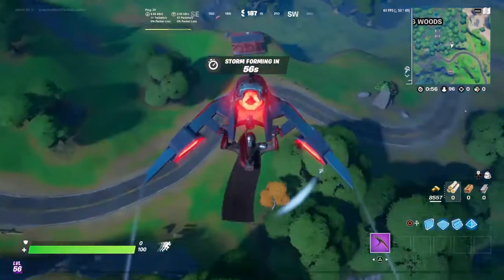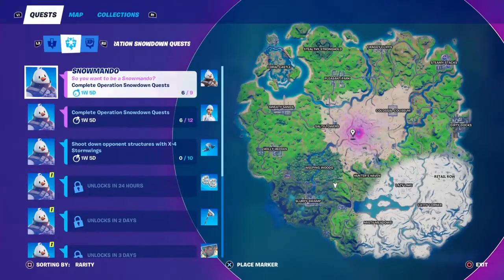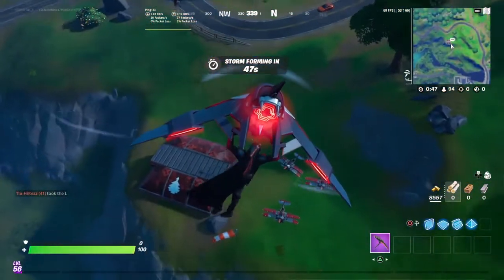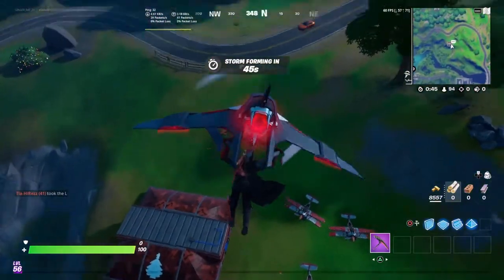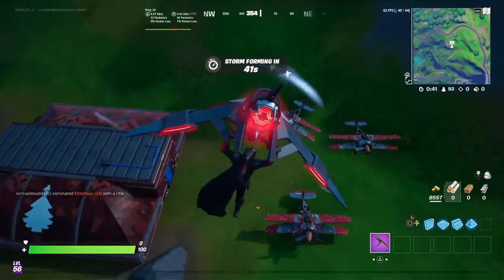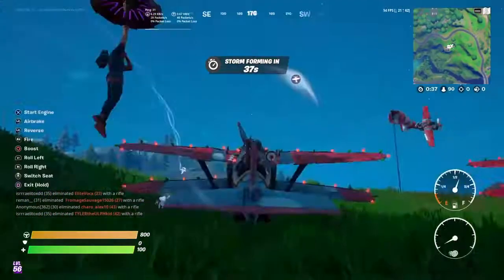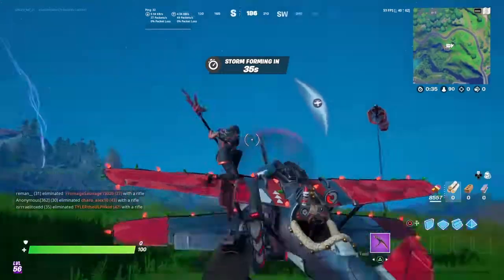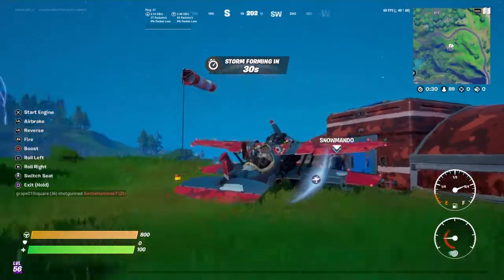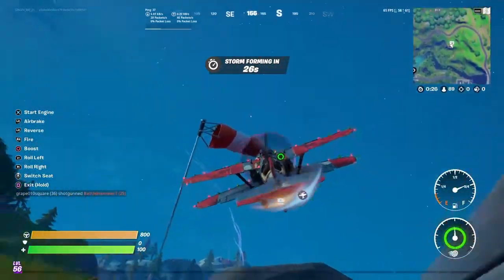This glider is unlocked from the battle pass, it's pretty cool. For this challenge we'll be unlocking a pretty cool looking glider. I think there are exactly three people coming here, so we'll each get a plane and then dip — hopefully none of these kids are toxic. That kid's getting that one, I'm gonna get this one. Kid, there's a free one over here — Fortnite kids in a nutshell. I'm going to be flying around for a bit.